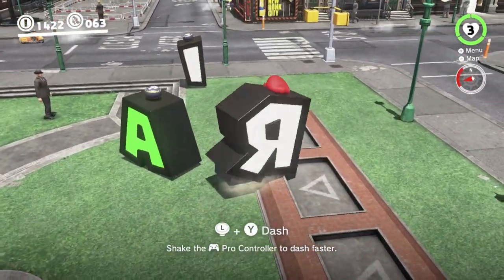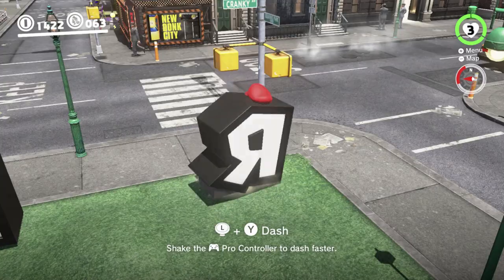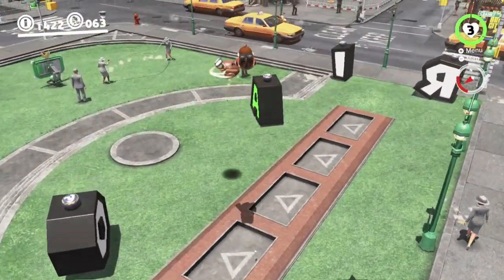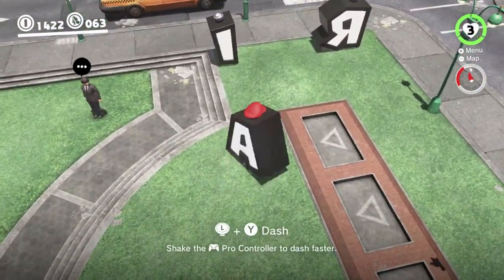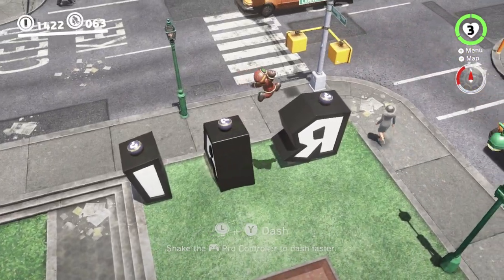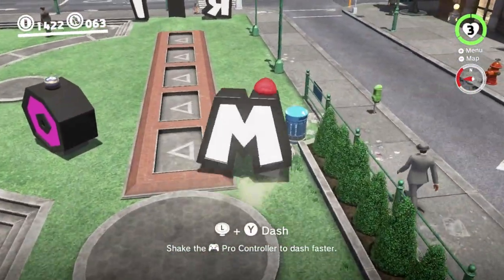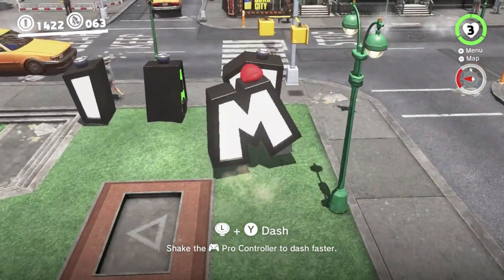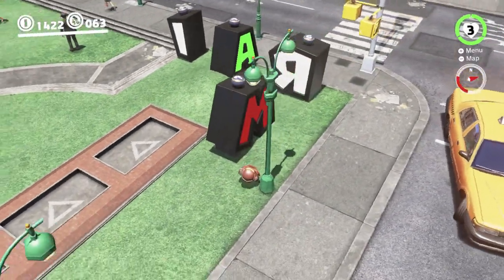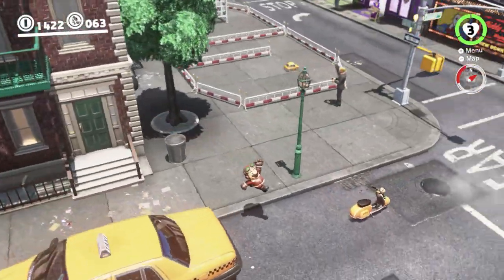I found it easiest to use the R to do this, so you bring it over here and just shove it into the corner. Then you want to grab the A and put it next to it. You can get all the letters out of bounds, but it's a little tricky with some of them. We're going to get the M and put it side on — bring it over like this and pop it sort of like that. As you can see, it's being pushed away from the other letters. They try to push each other apart, but there is a way to push them together which will allow us to get them out of bounds.